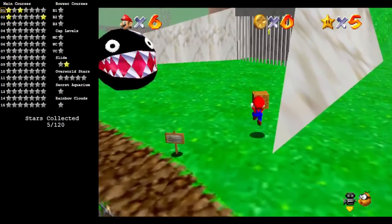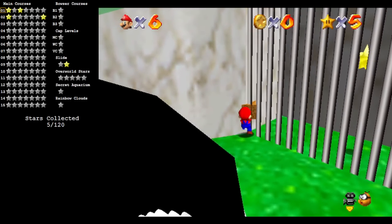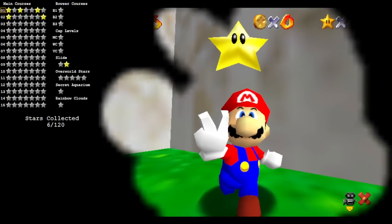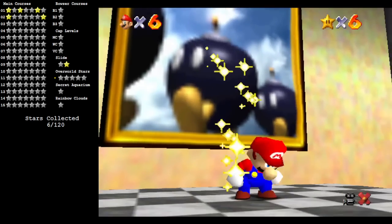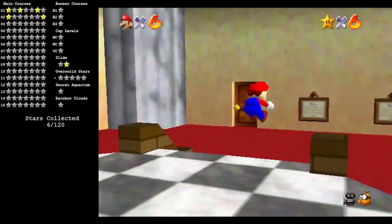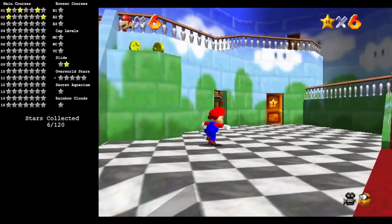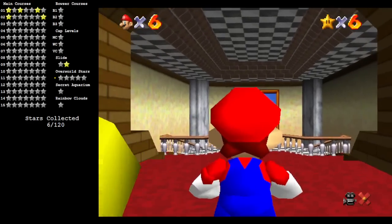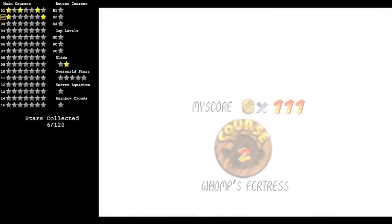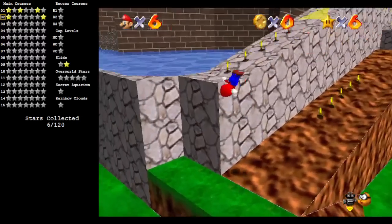We're going to hop over here and grab this star real quick, in the stupidest way possible, because it's more fun that way. And while I'm doing this, make note of the star display program on the left, because that is a very interesting tool. It's a third-party program that basically just accesses the save data of the game you're playing in the emulator, and it displays what stars you have collected in a pretty convenient way. It's used for a lot of ROM hacks, but as you can see, it also works for vanilla.